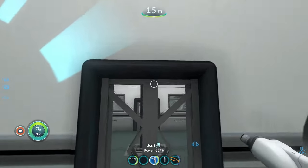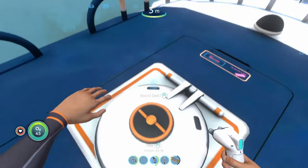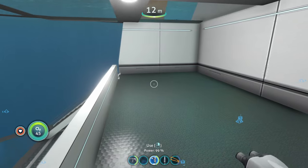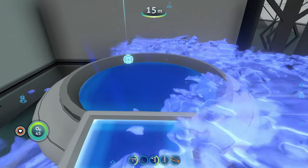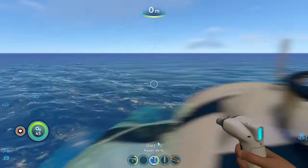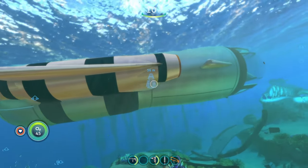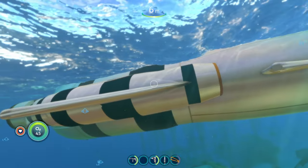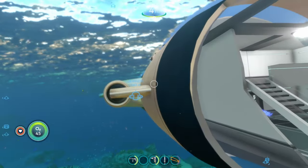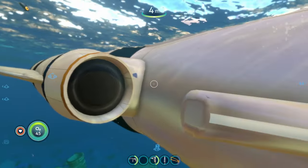The submarine has a hatch on top to get in and out, and a bridge — the command center — with its own built-in scanner room that you can move around. As far as I know you can't change the color of the seal submarine, but I might be missing something. It comes in at number one because I really like giant vehicles in this game, and the seal submarine scratches that itch perfectly — it's also super customizable inside.